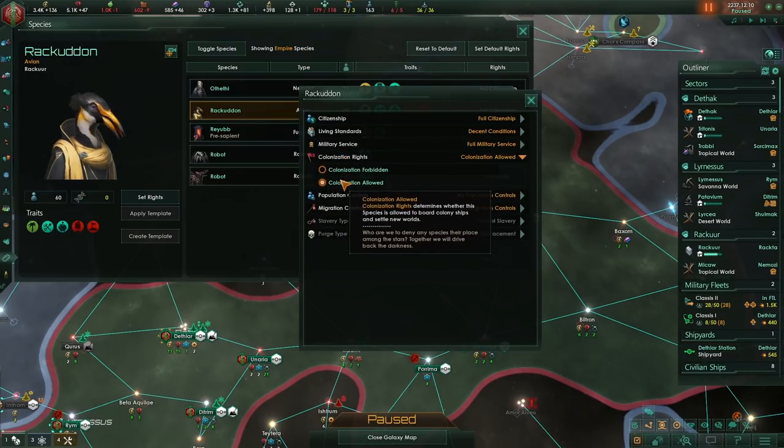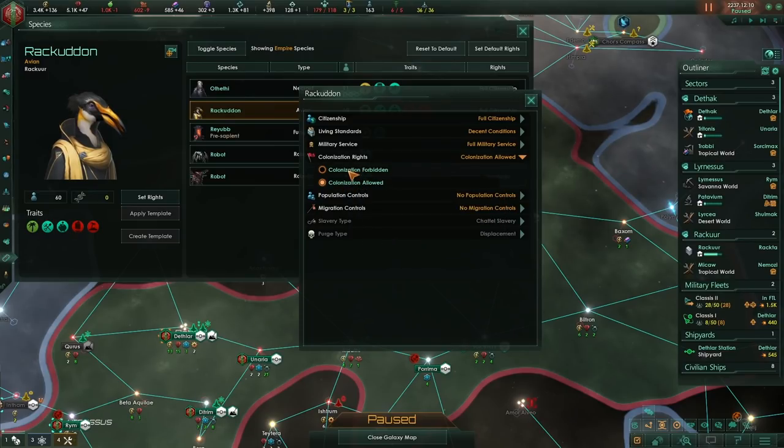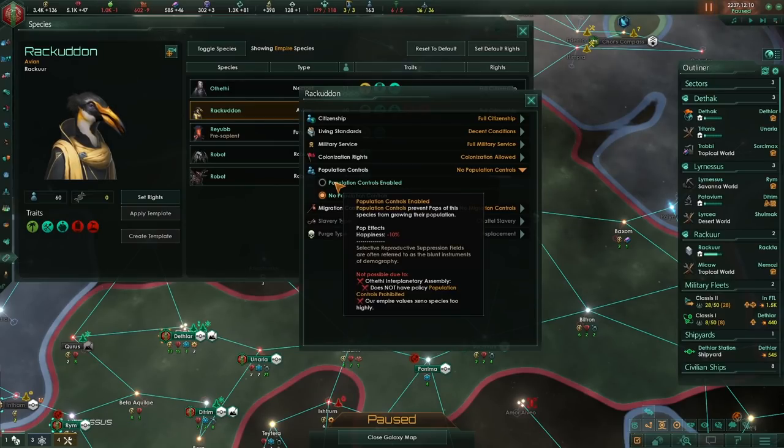Colonization rights: in order to use a migration pact to settle a foreign species on your planet, you need to make sure that in the default rights you set colonization to allowed. Otherwise you can't build a colony ship with one of those foreign species. Population controls — if you enable these, there will be no growth for that species, but they get a big minus 10 malus to happiness. I'd actually recommend you set preferred species growth rather than enabling population control.